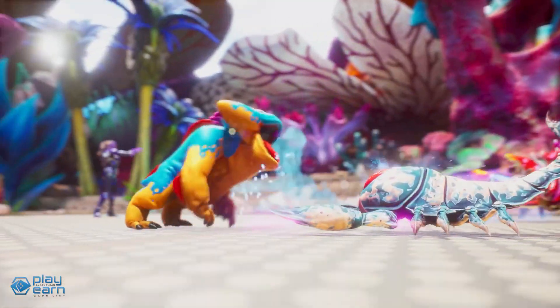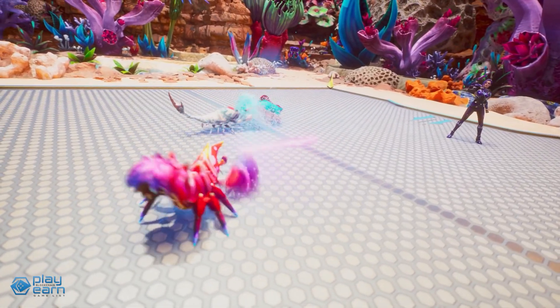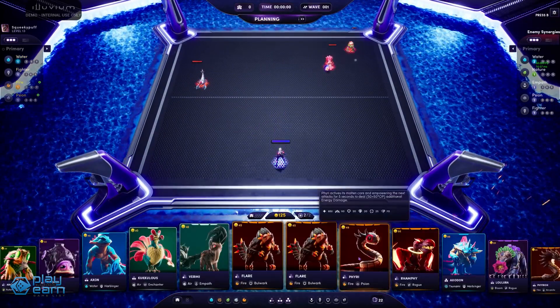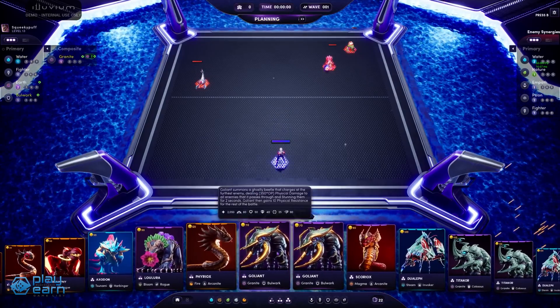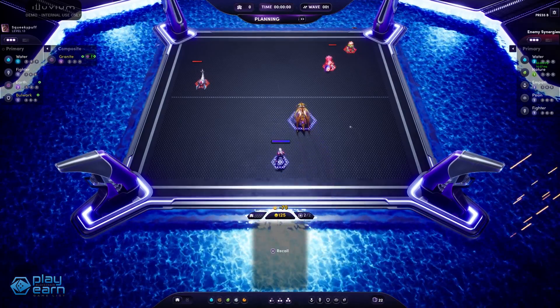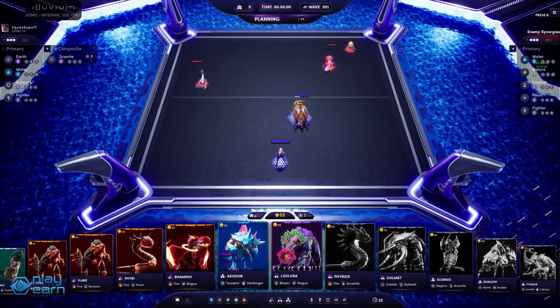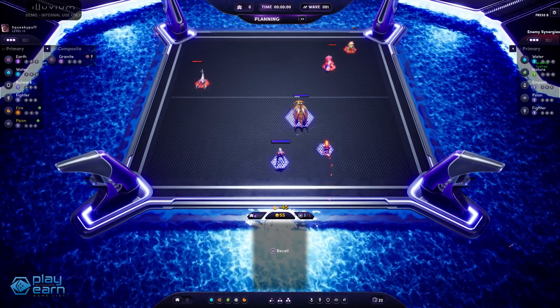Once you've captured some Illuvials, you can then participate in the second aspect of the game, which is the Autobattler Arena. You place your units on the field — in this case the Illuvials you own — and when the round starts, they fight against the other team. These affinities and classes are also important in this Autobattler part because if your team has more synergies with each other, they will unlock bonuses in the fight. Having multiple Illuvials that are fire or multiple fighter classes, for example, will have bonus effects.